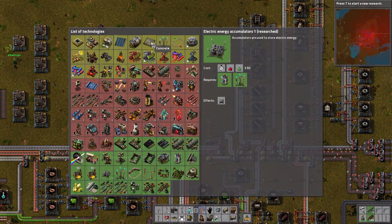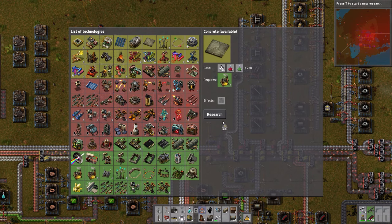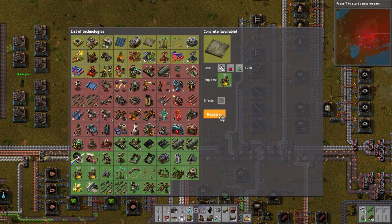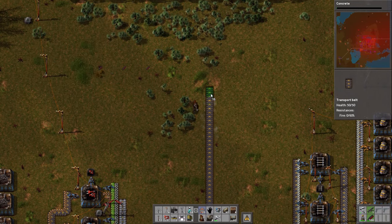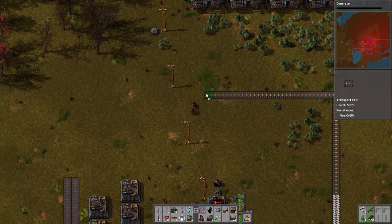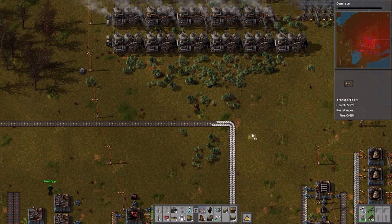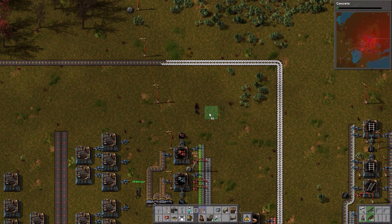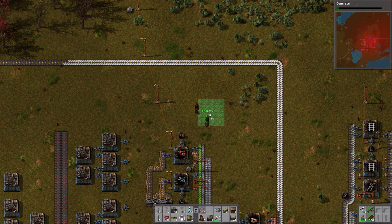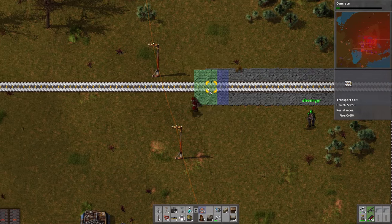Since we've researched electric accumulators and the next tier requires blue science, I'm going to research something we haven't done for a long time: concrete. Concrete is effectively a better version of paving. The way paving works is, as you might imagine, if you're walking on paving you move faster, and it looks nicer. You can select a paving tile and increase or decrease the cursor size from 1x1 up to 4x4. It will use the correct number of bricks per tile.